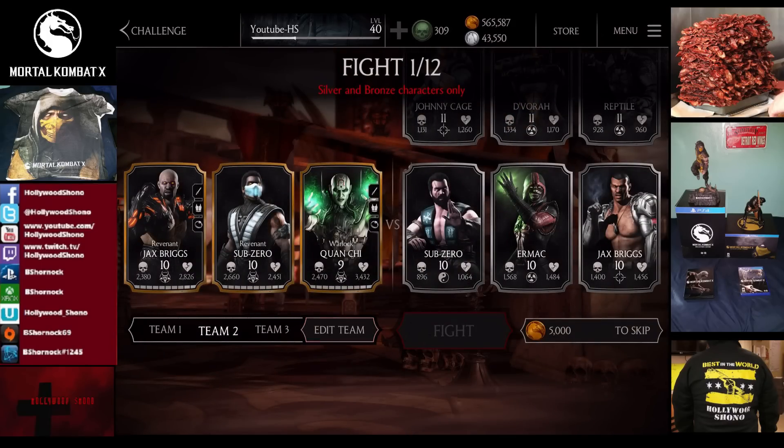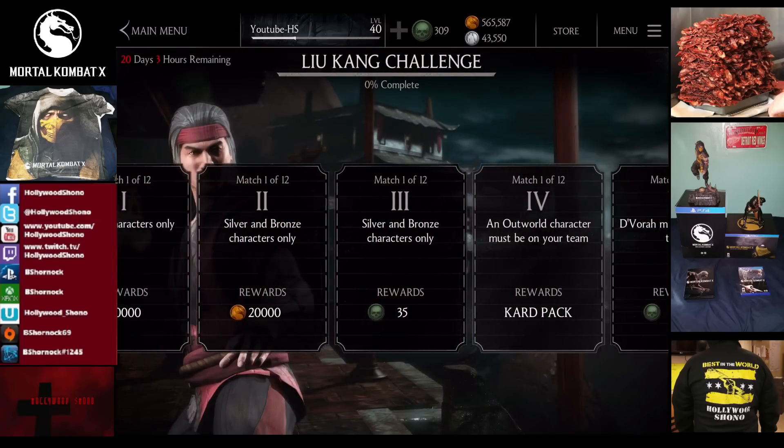Cards go up to level 26. In the third challenge, only silver and bronze characters are allowed on your team. Cards are all level 10 silver and work their way up to level 21, though that could vary a little bit too in the end.